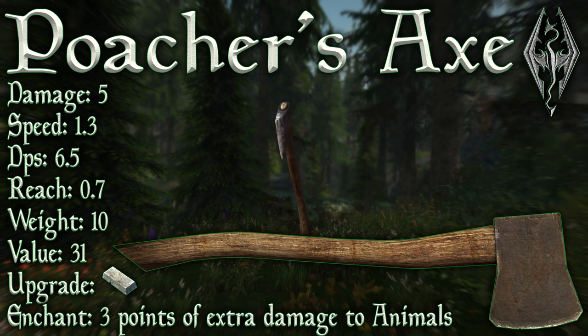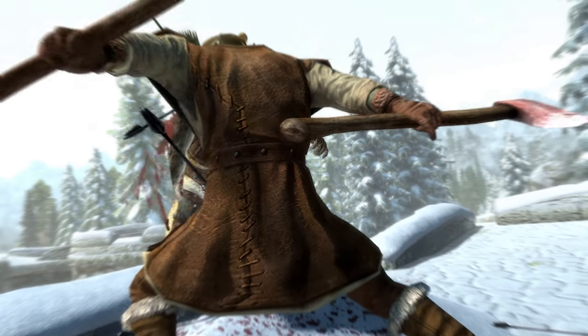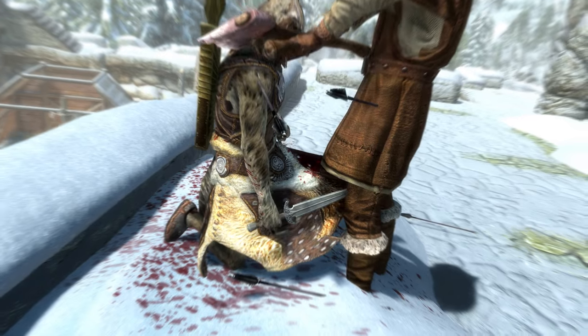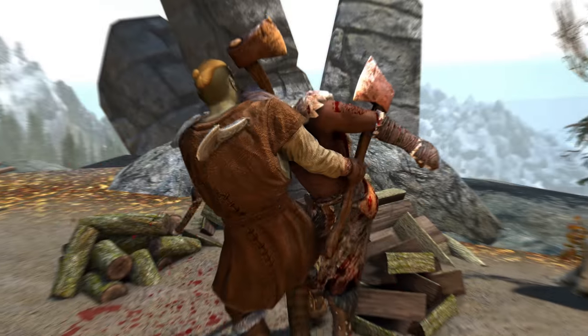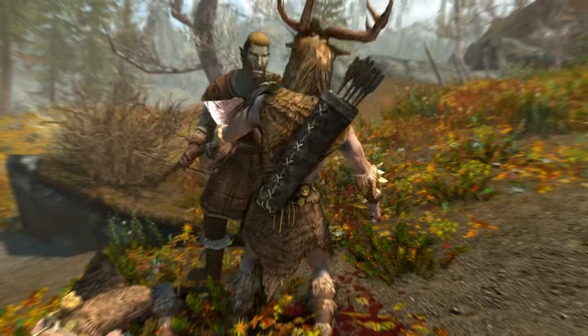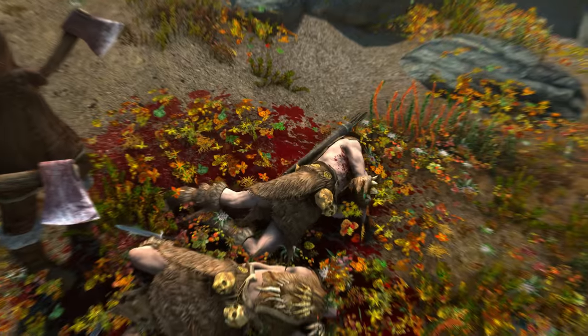Sadly it does not benefit from any smithing perk, meaning to improve it beyond flawless quality you will need to fortify your smithing beyond 100. Its enchantment gives three points of extra damage to animals. The Poacher's Axe has a unique enchantment labeled Huntsman's Prowess — and although it seems like a common effect, it is actually unique and different from the enchantment found on similar items such as the Bow of the Hunt.